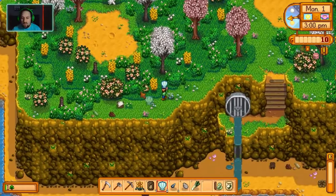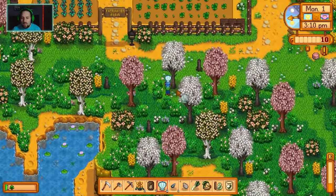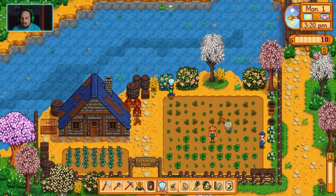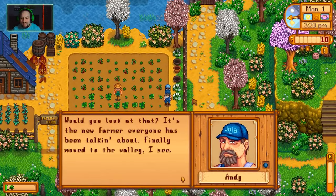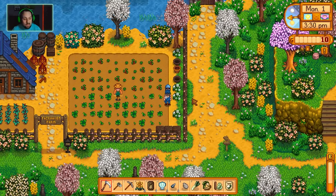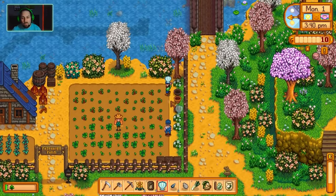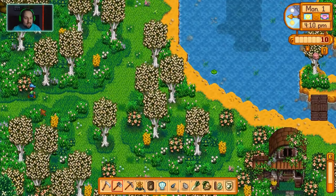This is another new area. There's a leek — take that! Down there is the saurus. This is Fair Haven Farm. Who's this guy? Let's give him a clam — actually I'll talk to him first. Andy: 'It's the new farmer everyone's been talking about! I've been working Fair Haven Farm here for many years.' He sells sprinklers. Does Andy like clams? Thanks for the gift, farmer.